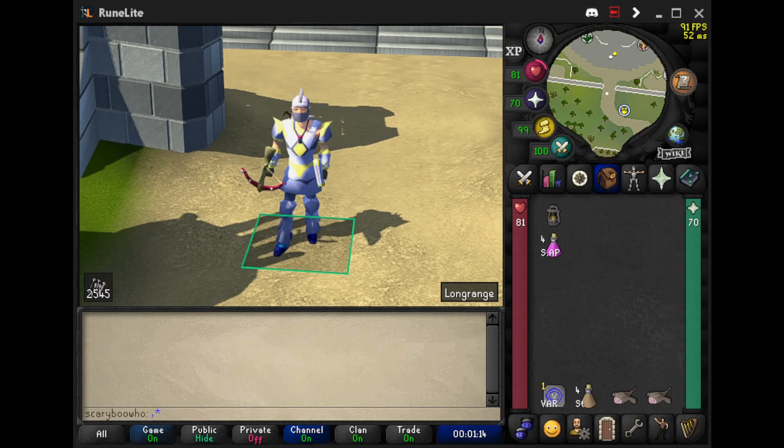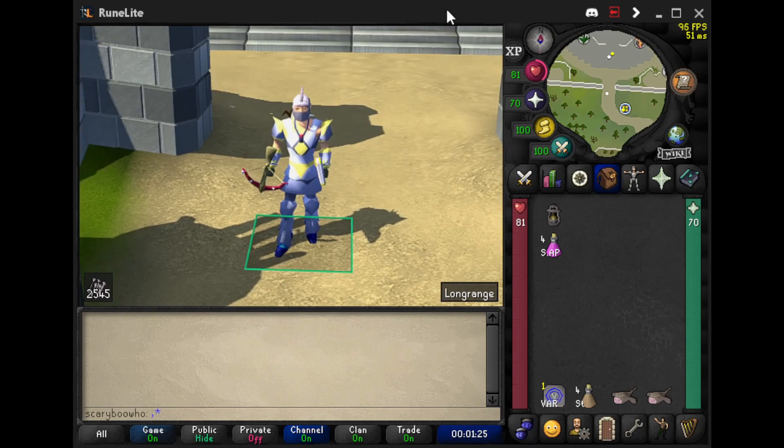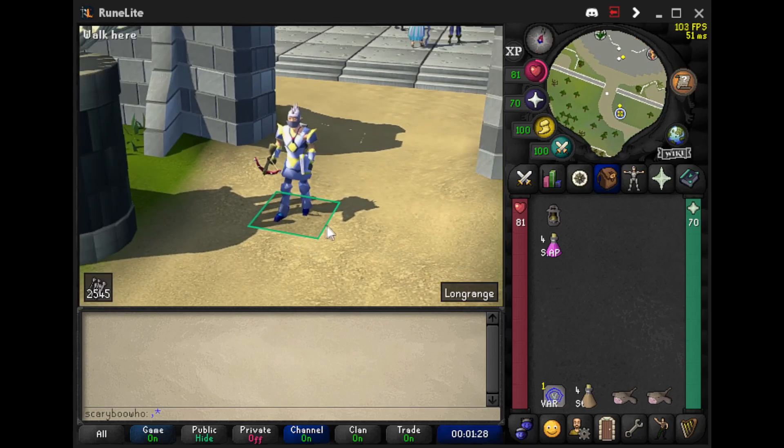Now they don't drop too much. I guess the best thing they drop is a Mystic Hat Light, and besides that it's just a random Slayer task that pretty much is just like a cakewalk — that's the best way to describe it.